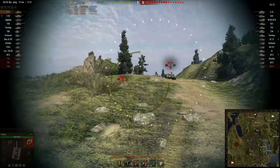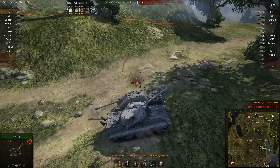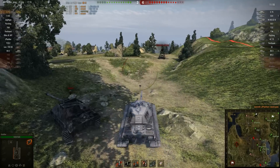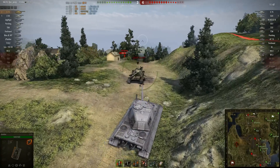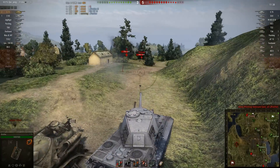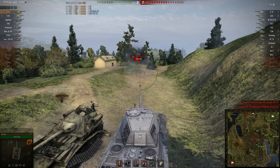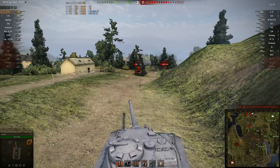Artillery gets a good one in on the SU-100. Shadow has actually not taken any damage yet — he puts a shot right in the face of the IS, who is not having a very good day. Of course the team as a whole is not doing very well at all — they're losing 3-7.